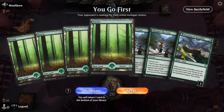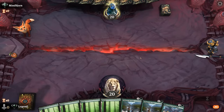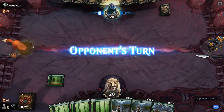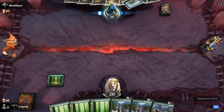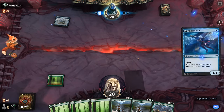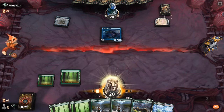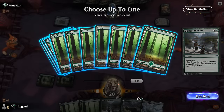Game two: we're on the play and our hand is fine. We'll need some curve-toppers to follow up Glimpse into Invasion, but for now we've got a nice rampy start that is not susceptible to removal. At least with Vinestalk we've got something we can do with all that mana.